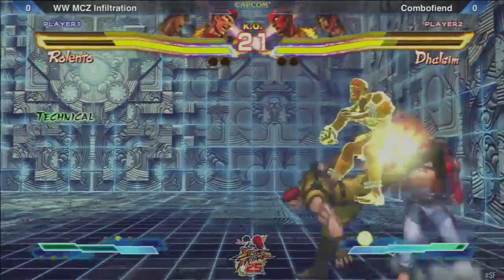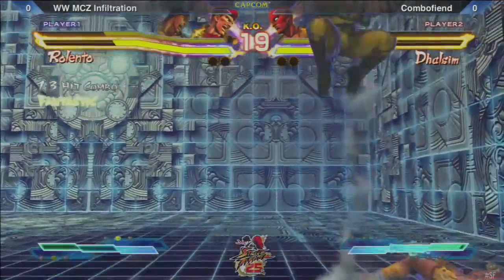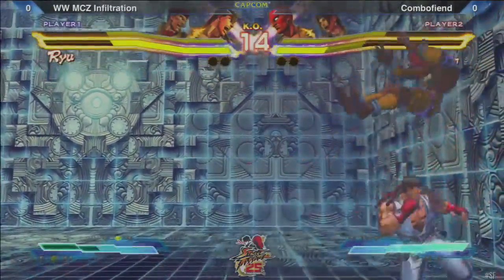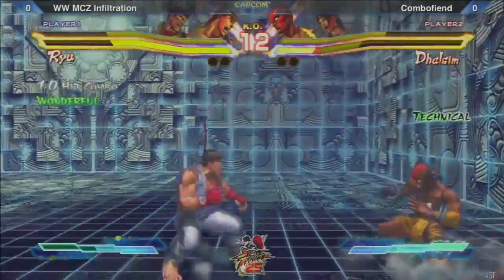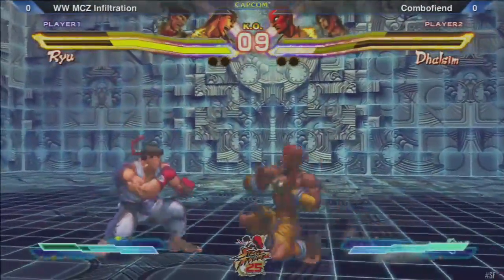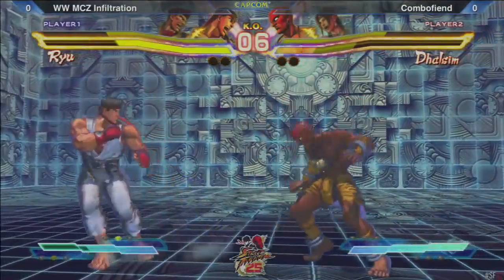Ryu in now. I think it's smart to put Rolento back in — I think he does better against Dhalsim than Ryu does. Frame trap. Walked up like he was going to throw — empty jump, walked up throw. Came out with a standing jab instead.